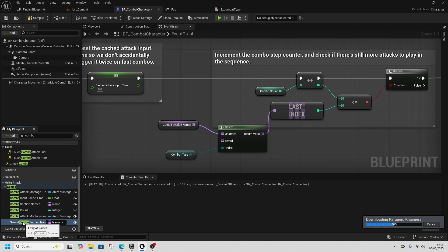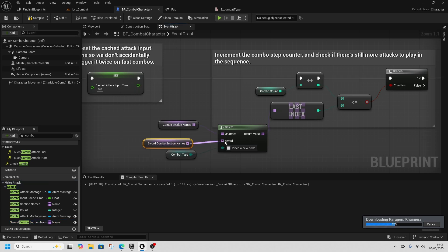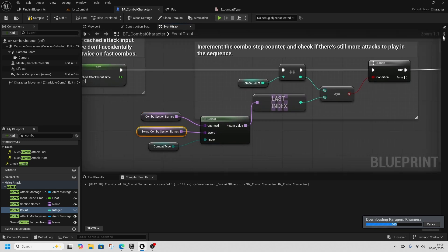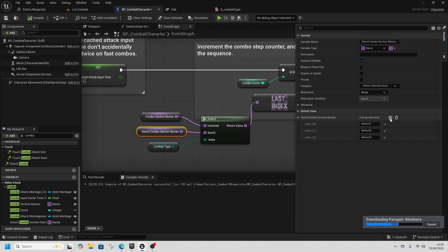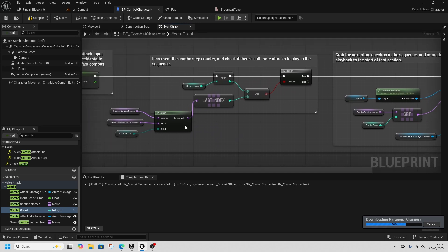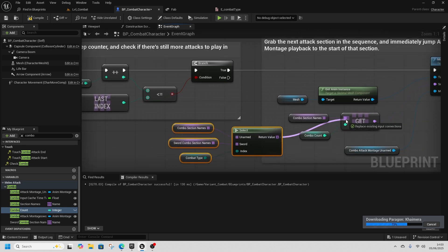Get the new sword combo sections variable here. In Sword Combo Sections, after compiling, go to Details and add another entry. Change all of them to Sword: Sword01, Sword02, Sword03, and Sword04. Then grab the Select statement, duplicate it, and hook it into this Get node.